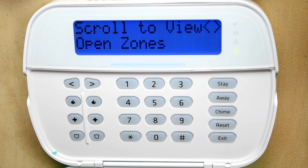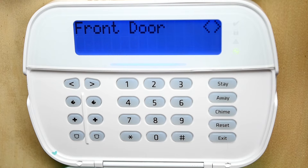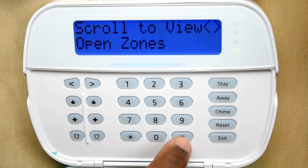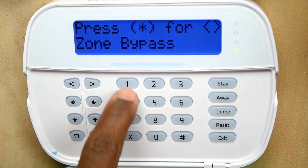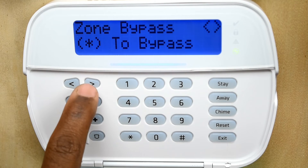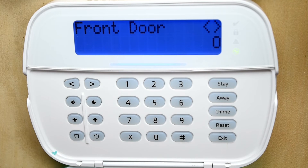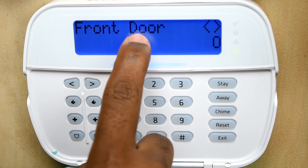So I'll show you how to bypass a zone. The first thing you want to do is press star one — it's asking you to bypass zones. We're going to scroll through the system. Notice here it says 'front door.'